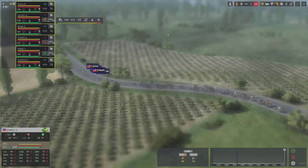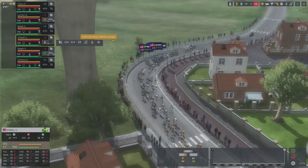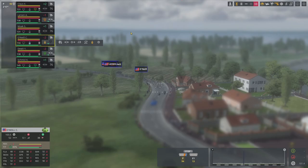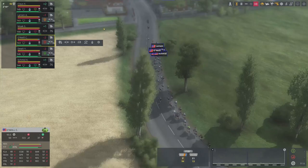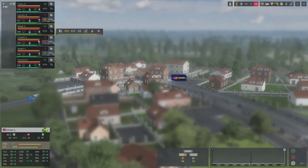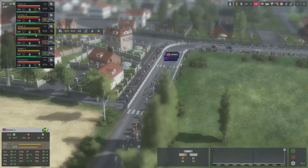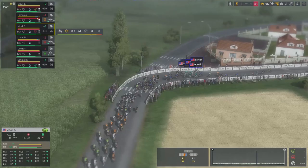That combination does not bode well for scenarios like this one. There are 13 riders in the break and only 94 in the peloton. The chase, when it begins, is probably going to be pretty damaging to my team. Three riders are on negative race day conditions — fortunately the weaker riders — while three are on better conditions. Luckily it's the better riders. We have 80 kilometers to go and it's quite flat.